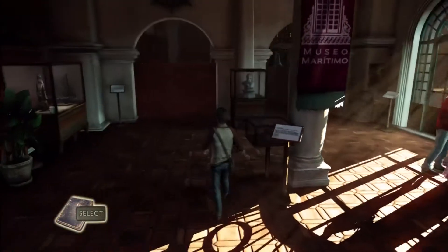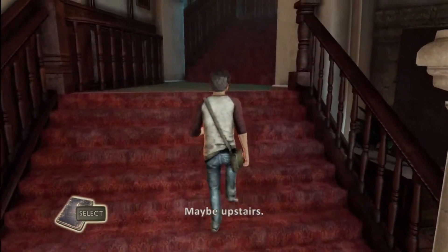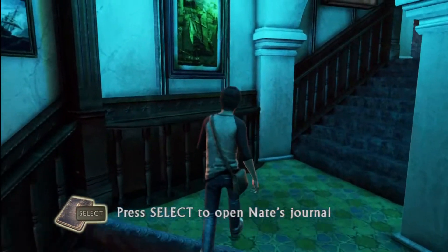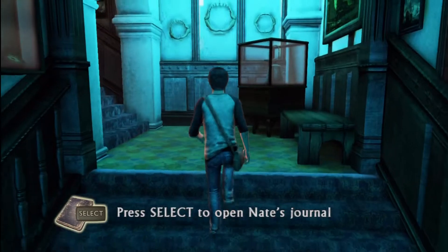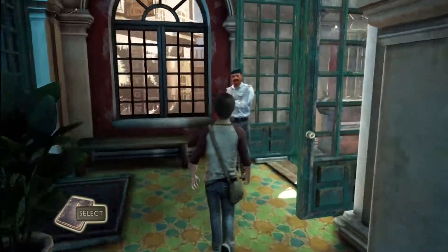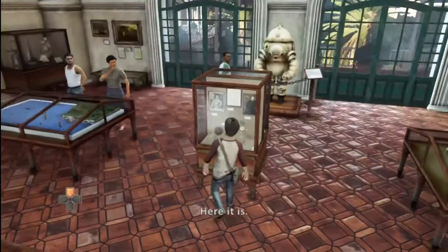He's looking for something. I didn't actually click to look at the journal — it says 'select' there on the bottom — if you do, you get a picture of what you're looking for, but I know what we're looking for. There are quite a few treasures in this room, downstairs and upstairs, so take your time to look around. You can play with some of these exhibits, but I'm just gonna go right to where we need to.